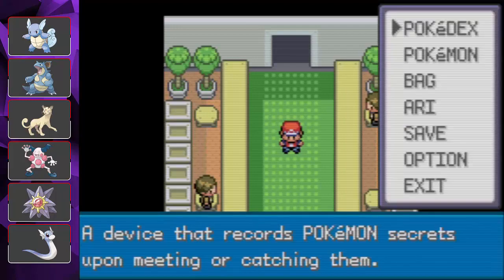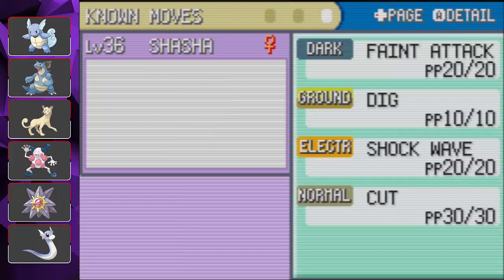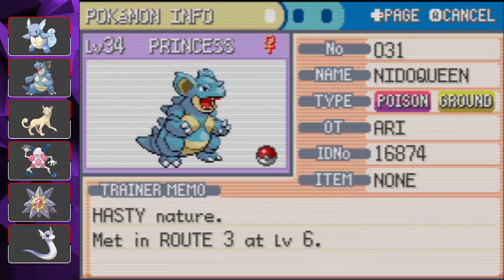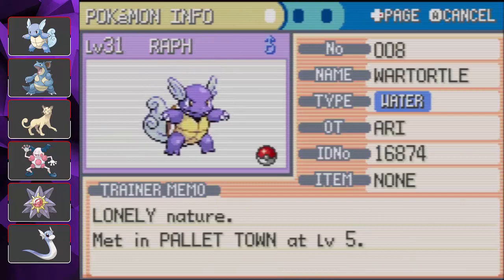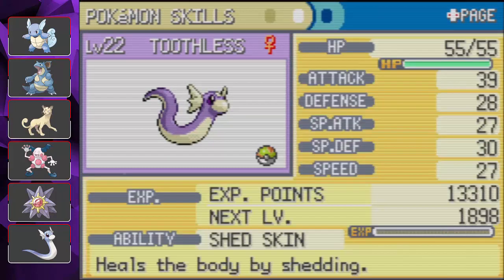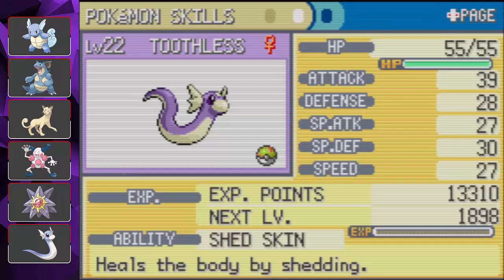Hello everyone, welcome back. Let's take a quick look at our current team. So we have Shasha, Maimian, Princess, Xingxing, Raph, and Toothless, our newest member. Toothless has Shed Skin, which will help with getting rid of poison, paralysis, and sleep during combat.